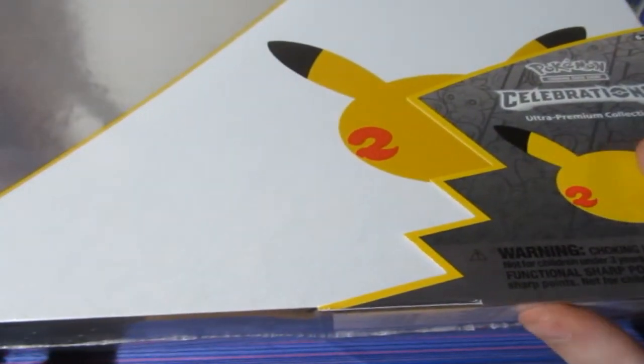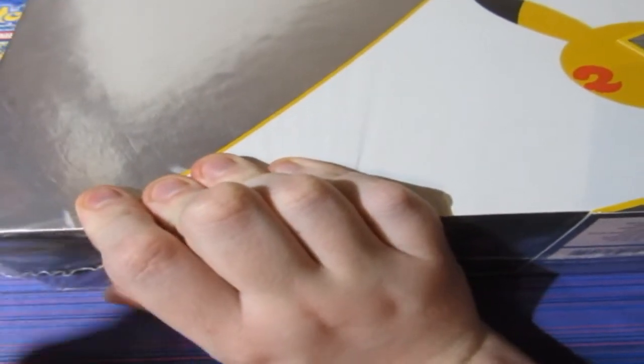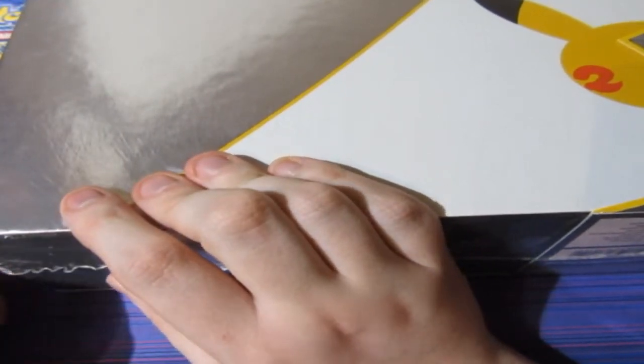Today we open up the most expensive product in Celebrations — the Ultra Premium Collection. It's massive, it's huge, it guarantees a Charizard. What type of Charizard? A gold Charizard — a gold plated Charizard — including a gold plated Pikachu card as well. That's insane.